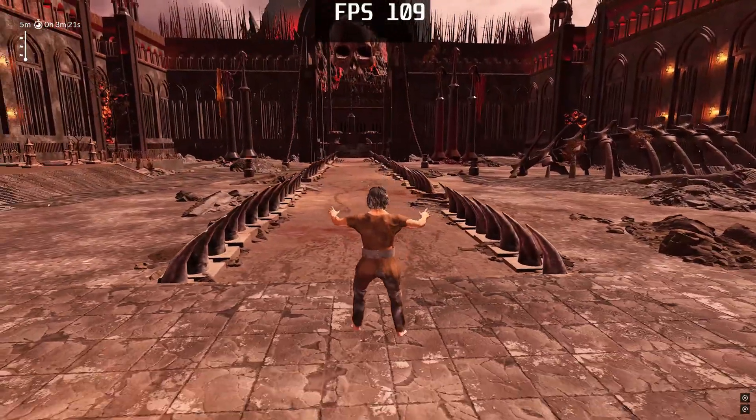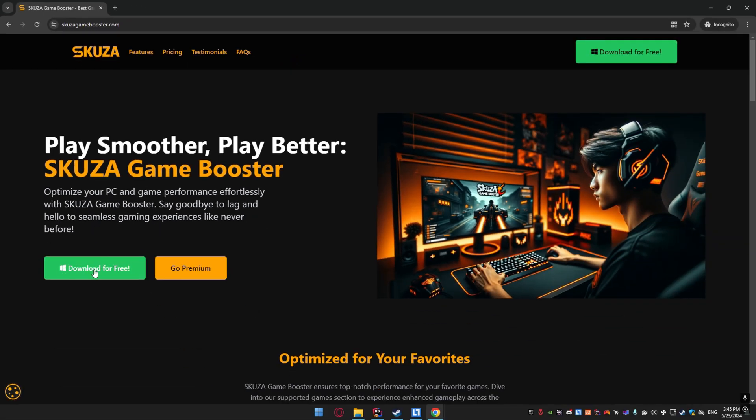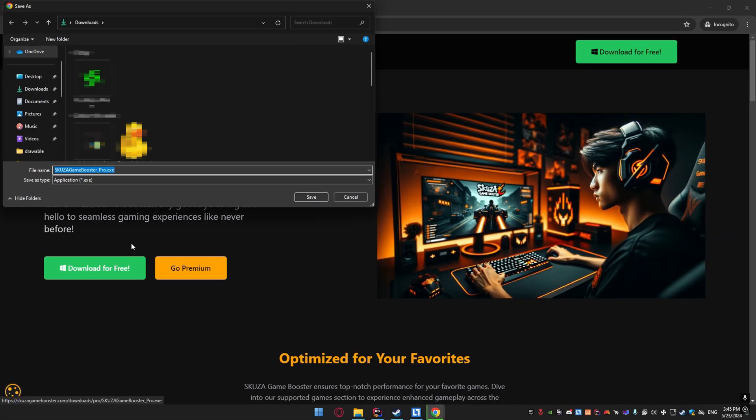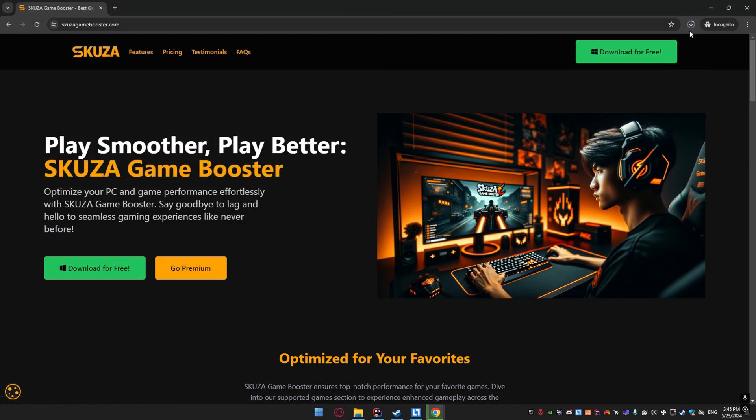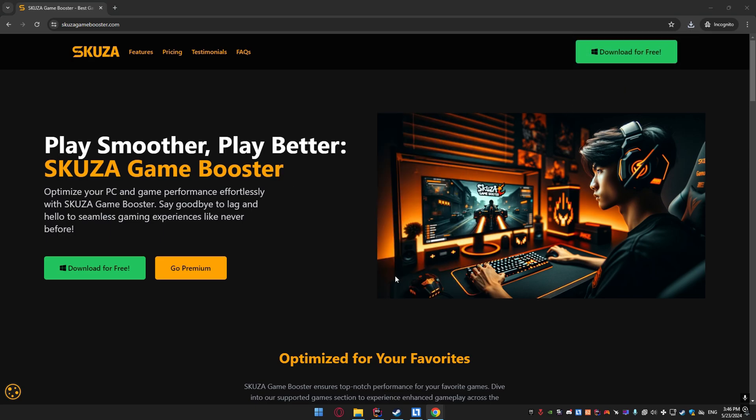Let's dive in and I'll show you exactly how to do it. First things first, we need to download Skuza Game Booster. Open your web browser and go to skuzagamebooster.com. Click on the download for free button to get the app for free. Once the download is complete, open the installer and follow the on-screen instructions to install Skuza Game Booster on your PC.